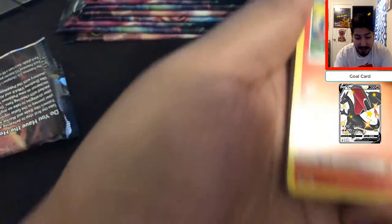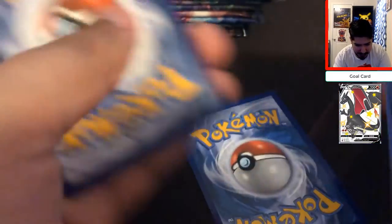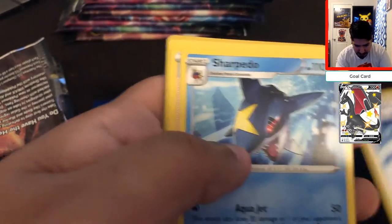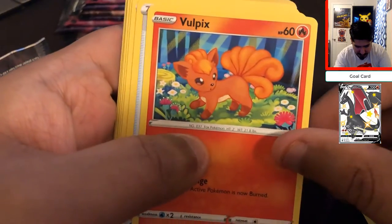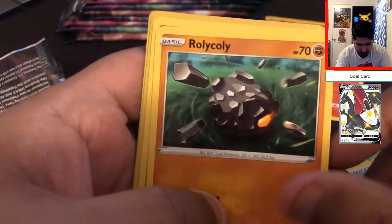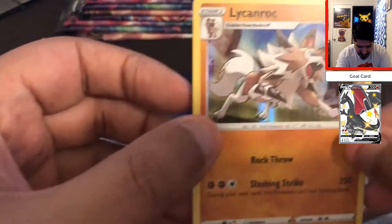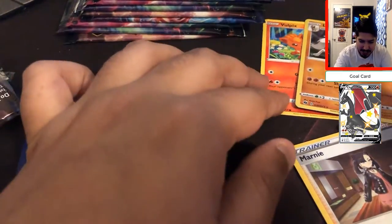Right off the bat, a Vulpix card. We get ourselves a nice Acro Bike, Sharpedo, Pierce, Vulpix — this looks amazing, I'm actually going to be keeping this to the side, I love Vulpix — Potion, Full Heal, Rolly Colly, Machop, Marnie, and a Lycanroc. Look at that, wow, that looks really awesome. The first pull of the day — definitely a Lycanroc. I'll take that.